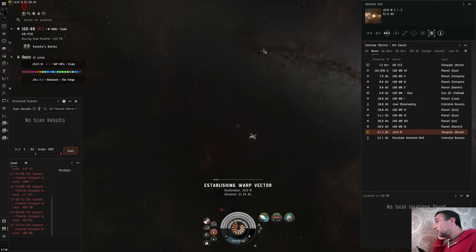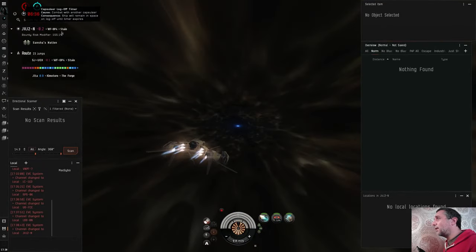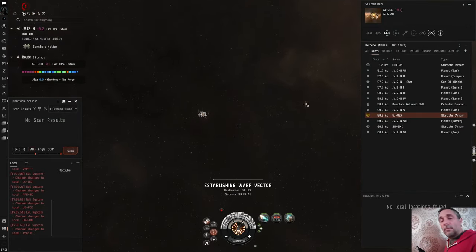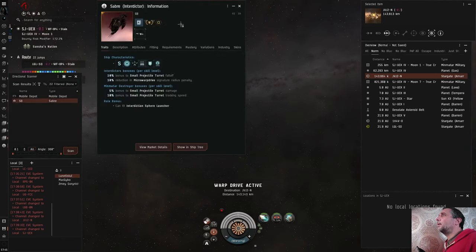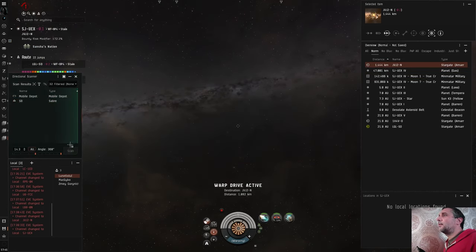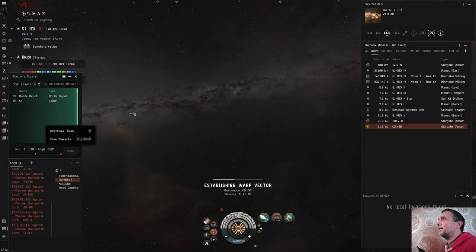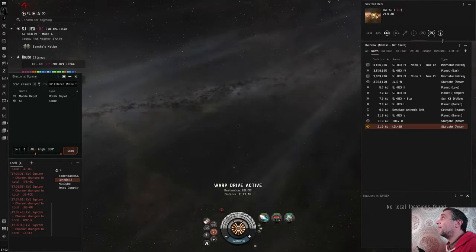Now because I shot that mobile depot I've got the Capsuleer log-off timer again — meaning I can't log off safely, and I also can't use the Pochven filament. We've got a Saber, which is another interdictor — that means more bubbles. While the Saber's at this end of the system, it's a good idea to jump through the gate I need at the other end. Because the gate was 21 AU away I could scan it — it was within 14 AU — which means I should be able to get to the gate.